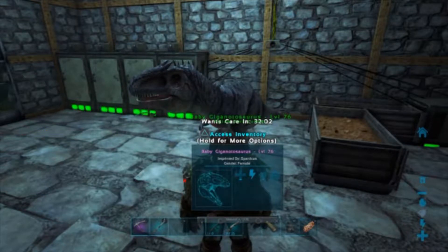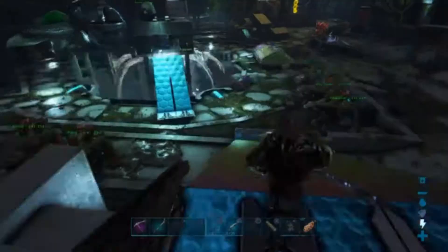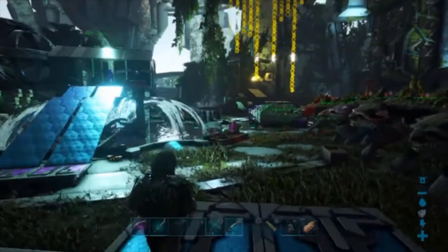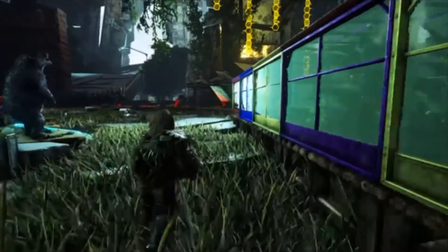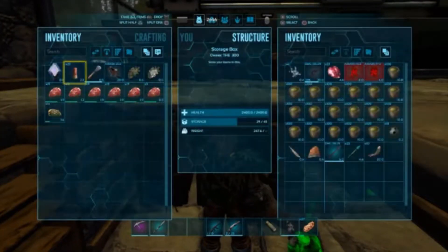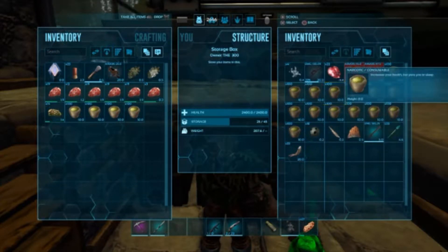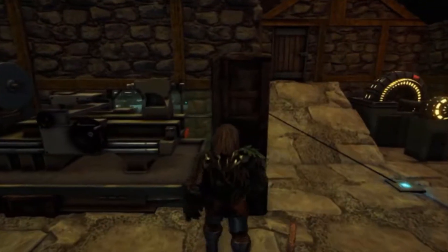Should we tame some stuff right now? Do I have any taming materials? I don't think I do. I have to make some arrows but I do have narcotics. We could go out and see if we can find something to tame. I'll go out and see, and if I don't find anything, we'll come back for the giga's first care.